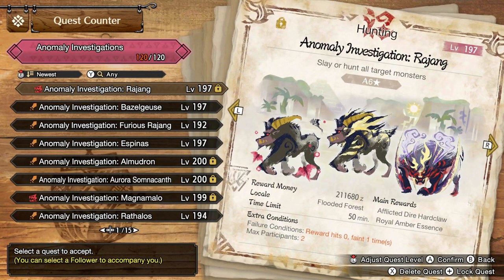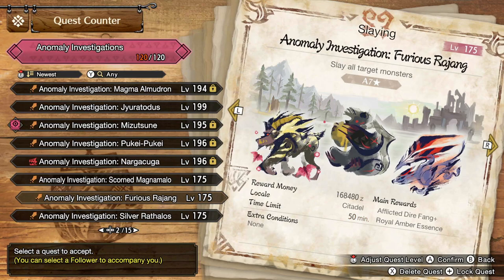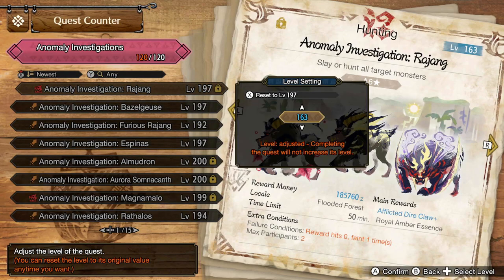Anomaly Investigations is where we're going to be spending most of our time. As you can see here, these range from level 1 to 200 based on your Anomaly Research level. You have an AR level that you upgrade by doing Anomaly Quests and Anomaly Investigations. When you're within an Anomaly Hunt, you can pick up any material that has red glowing orbs around it to help unlock additional Anomaly Research Investigations. You'll also unlock extra ones from completing Investigations. The quest level can be adjusted down, which changes the rewards as you can see on screen.